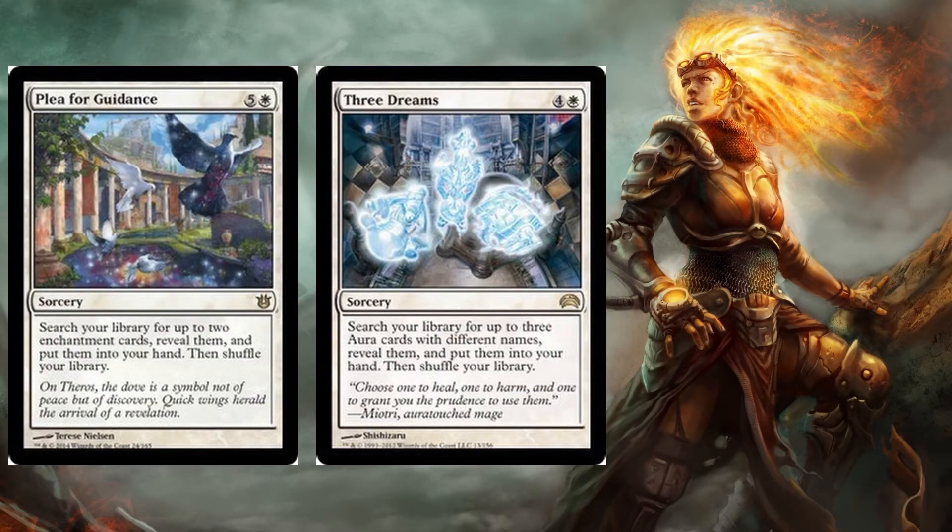To round out the tutors we have Plea for Guidance and Three Dreams, both of which search for specific aura cards. Plea for Guidance costs five and a white and lets you search for two enchantment cards, reveal them, and put them in your hand. Three Dreams costs four and a white and lets you search for three aura cards with different names and put them into your hand.